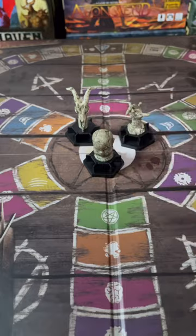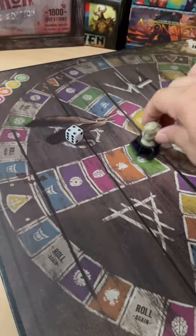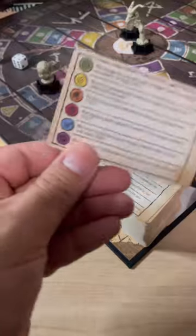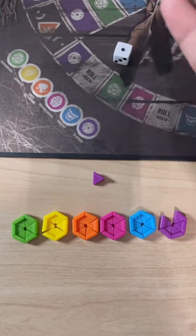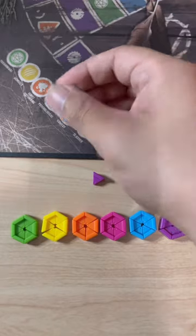Now, this game is very simple to play. All you're going to do on your turn is roll the die and move your piece. Every time you land on a space, you're going to get an opportunity to answer the question. If you get it right, then you'll get a wedge of that color and you'll get to go again. But if you get it wrong, then your turn is over.